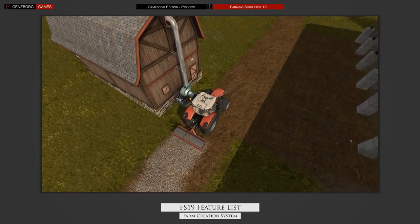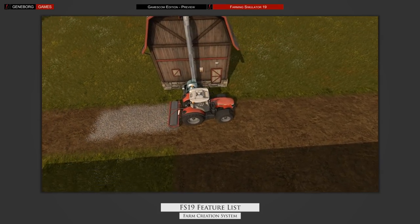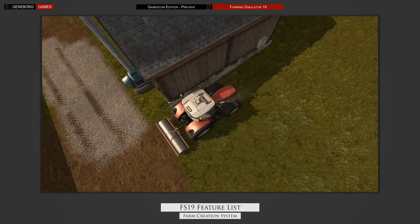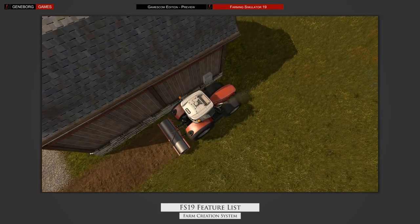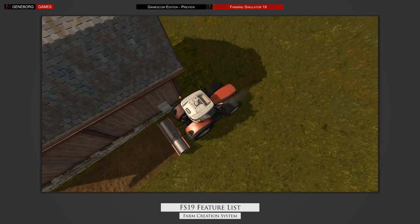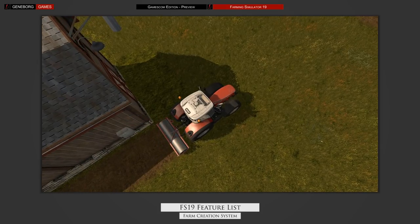This feature also has some implications for multiplayer. You will be able to own land in multiplayer too, and other players won't be able to harvest your fields without permission. As this is one of the main features for Farming Simulator 19, we fully expect to see more of it at Gamescom — they will probably let us place and upgrade a farm in the demo, or at least show us how it works in detail.